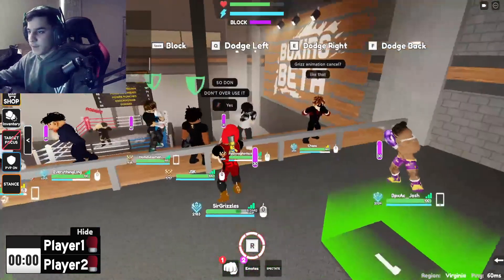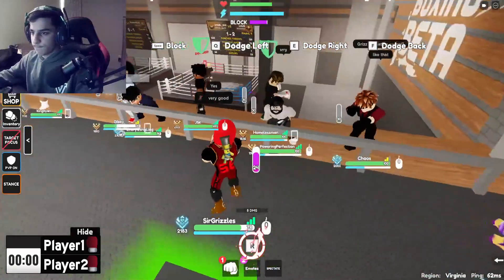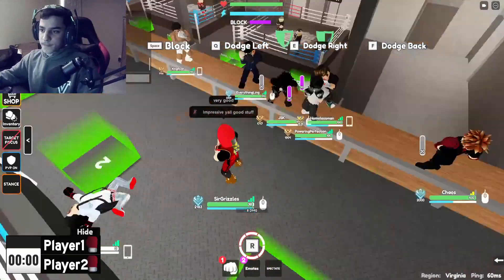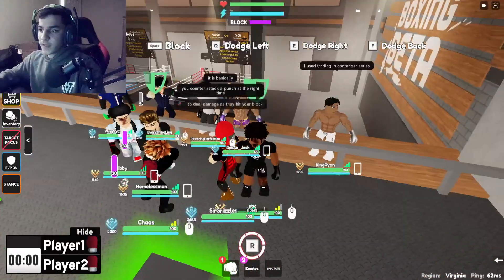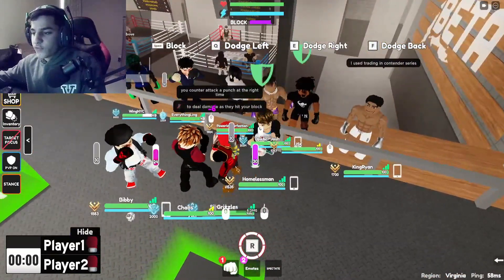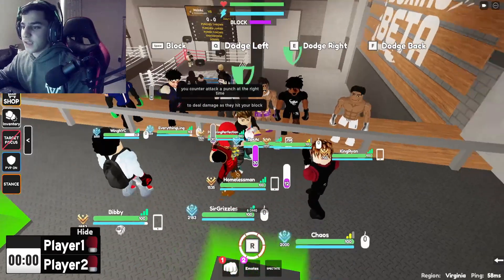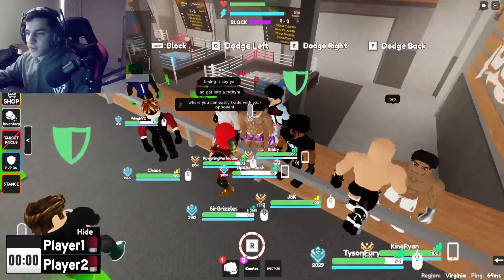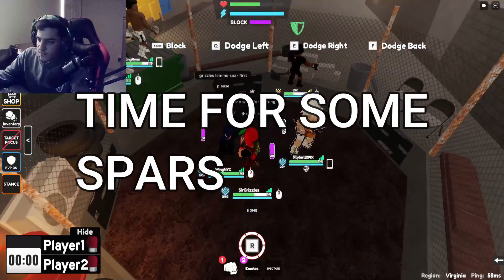Yes, animation cancel — I like what I see right now. So basically, trading is when you counter attack a punch at the right time to deal damage as they hit your block. You guys have to get into a rhythm to make sure you can easily trade with your opponent. All right, who wants to do some spars? Let's start off with Wing versus Tyler.